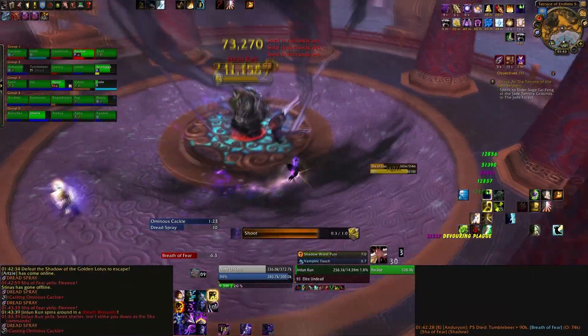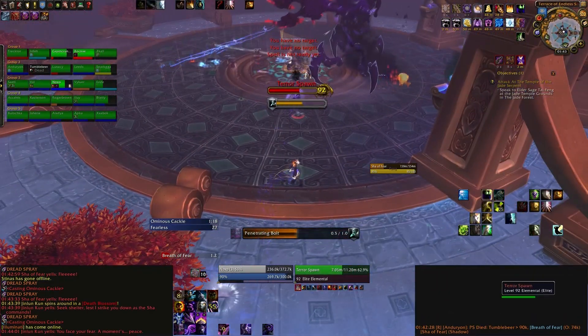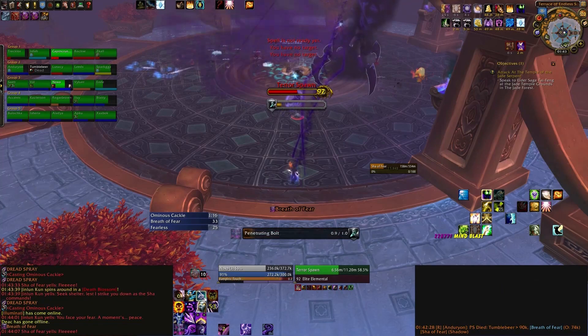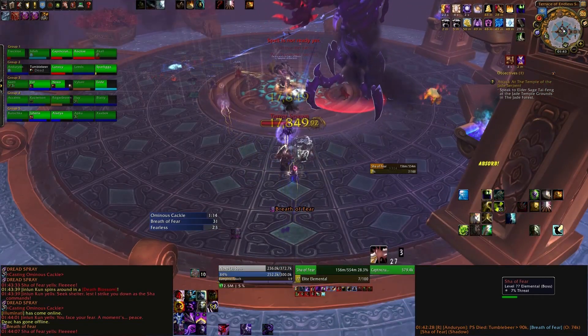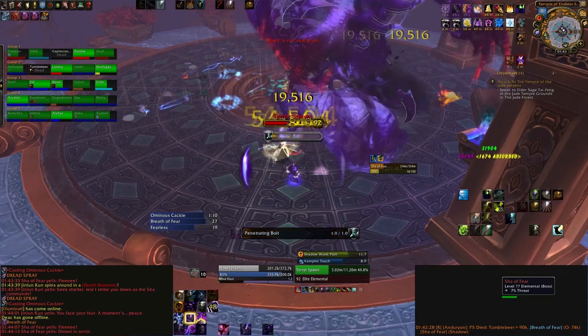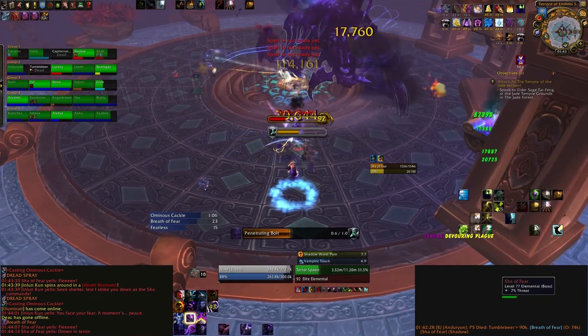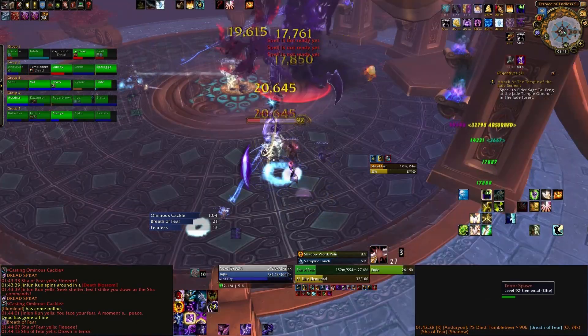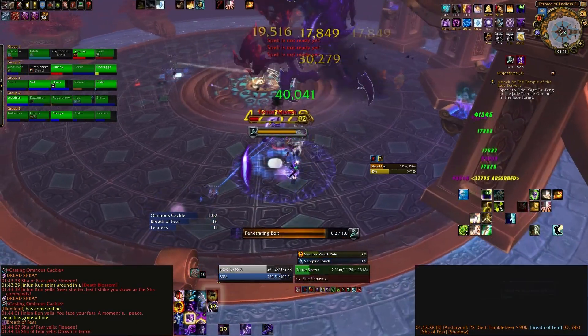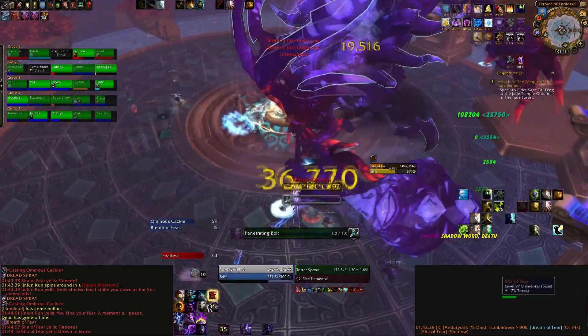When you come back from the panda shrines, you gain a buff for 30 seconds giving you 60% increased damage, healing, and movement speed, and also immunity to fear. This is useful if you come back just as the boss is about to do a Breath of Fear, so at least you won't be feared. Be aware of the boss's energy level so you can pop a defensive cooldown just before you come back, and try to be as topped up on health as possible.